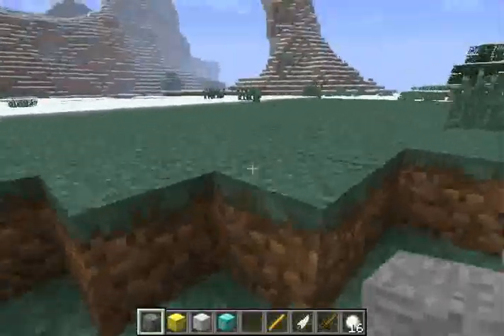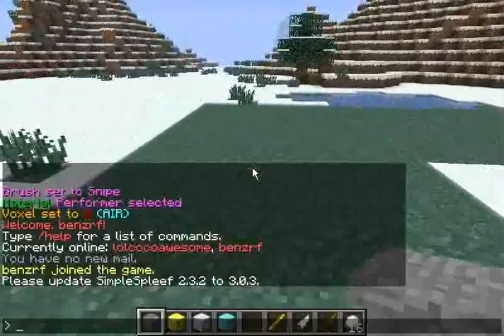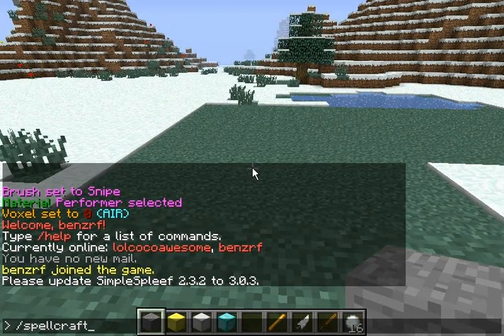Anyway, on the topic of Spellcraft, the first thing to do when you're using Spellcraft is to build an altar. Using an altar, you can sacrifice blocks to get spells. If you use Slash Spellcraft, you can see what spells you currently have.